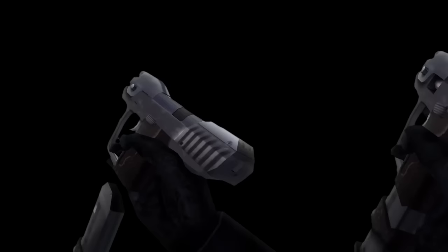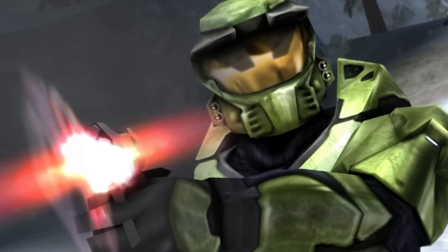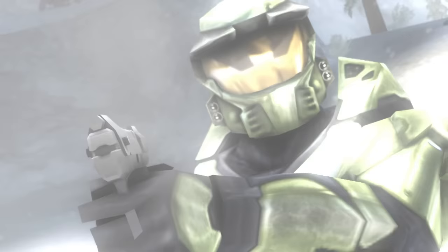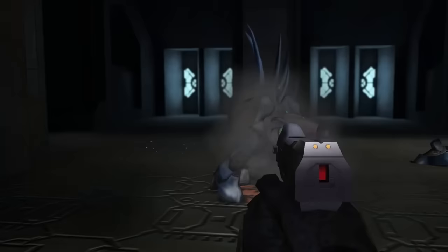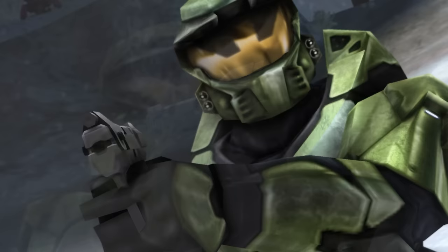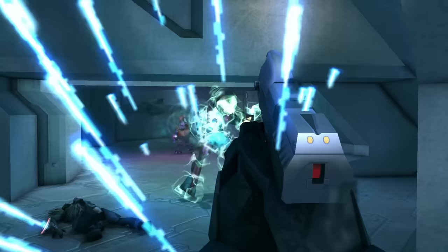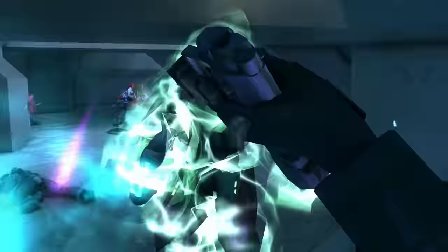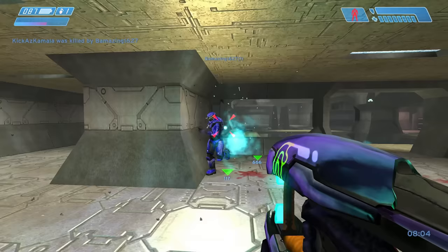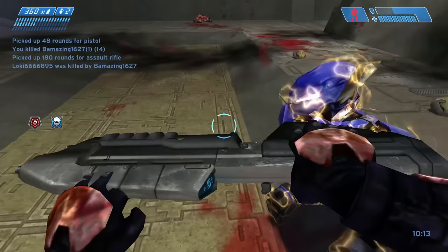The star weapon of Halo 1's competitive scene was the pistol — a jack-of-all-trades utility weapon that acted as the primary weapon all other guns had roles to function around. While the pistol's incredible power was certainly an accident of last-minute damage-value tweaks, the idea inadvertently served the game's two-weapon limit. The pistol was the player's primary gun, useful in most situations and an extension of the player's will.